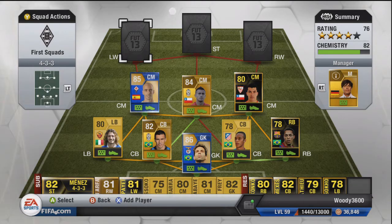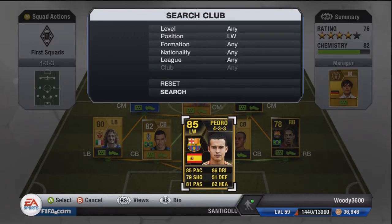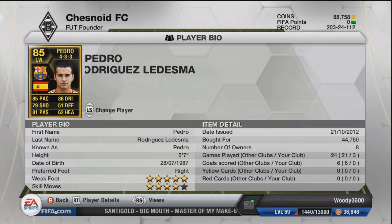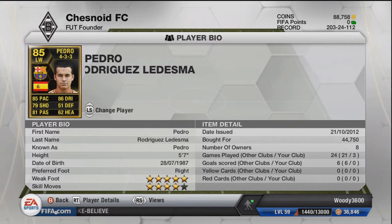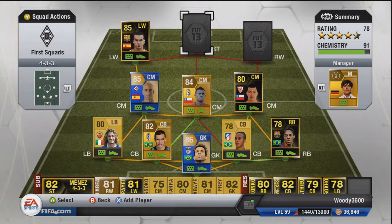Moving into the front three — an all La Liga front three — on the left wing using the Spanish link is in-form Pedro. 44,750 coins paid, five star weak foot, four star skill moves. Honestly, I didn't notice the difference between him and a normal Pedro. He drifted in and out of games, was basically missing most of the time, and had very little impact — despite decent stats of 85 pace, 86 dribbling, 79 shot, and 81 passing. I'd say either get the 86 second in-form right-sided version or just the normal one, as this first in-form just isn't worth the money.